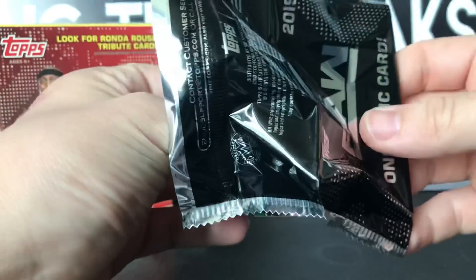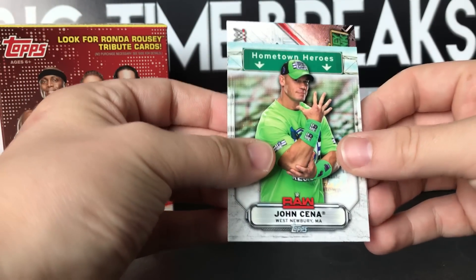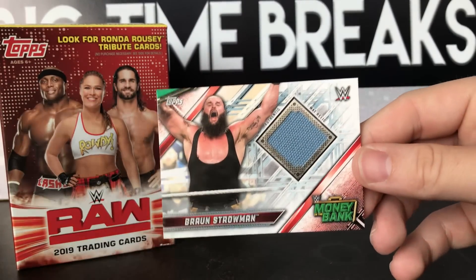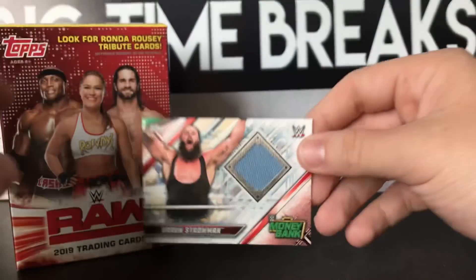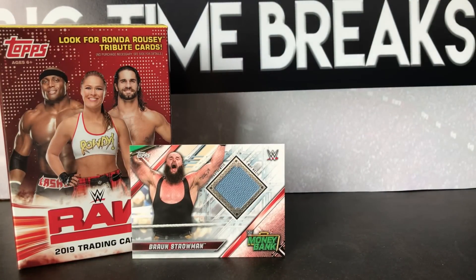Our one relic card is inside here. It doesn't look like there's anything guarding the relic - nope, it is not. Money in the Bank Matt relic of Braun Strowman! All right, there are worse superstars to get for sure. I like Braun, just the base unfortunately, but a Braun Strowman mat relic nonetheless.